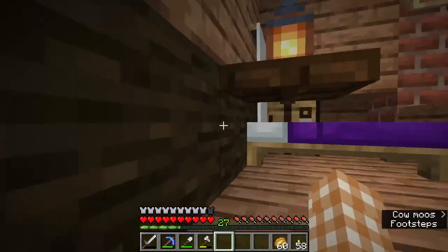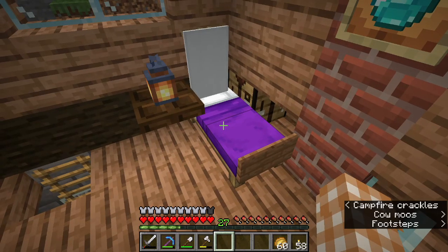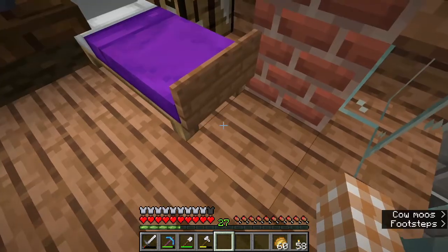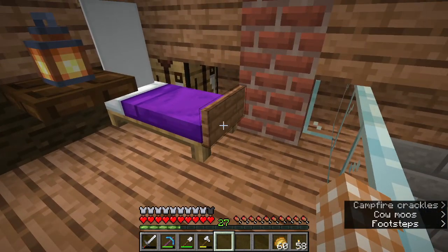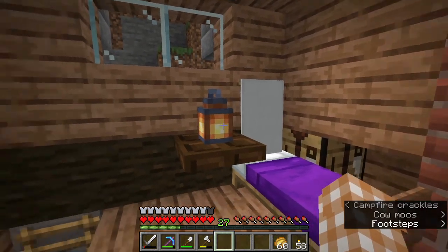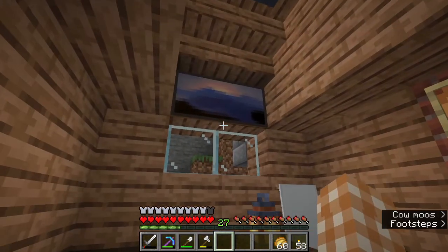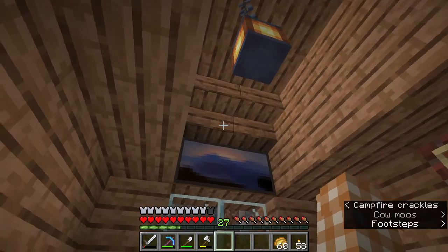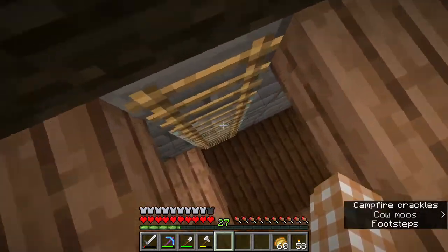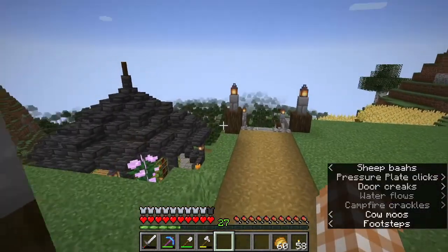And then my bedroom up here - I literally didn't know what to do. So I just put my bed here. I put this banner here because I thought it would look like a headboard, and I put this sign here to make it look like a footboard. I don't know how I feel about this - you can let me know in the comments what you guys think. And I put my first diamond here in a glowing item frame, and then I put some art up.